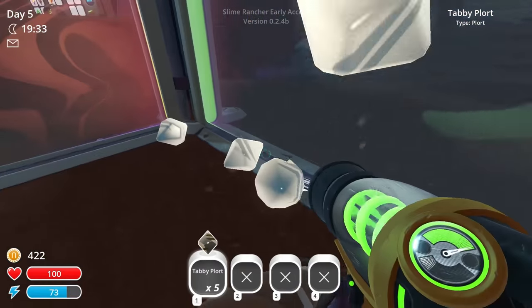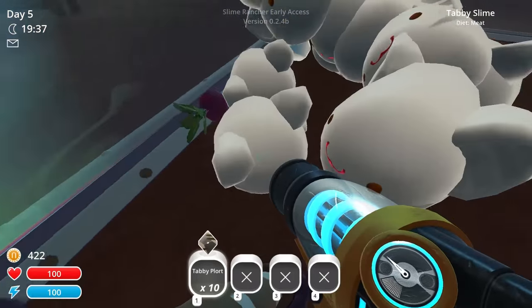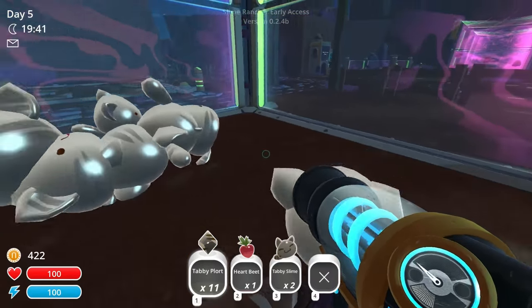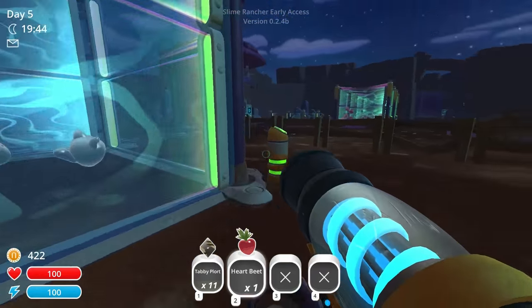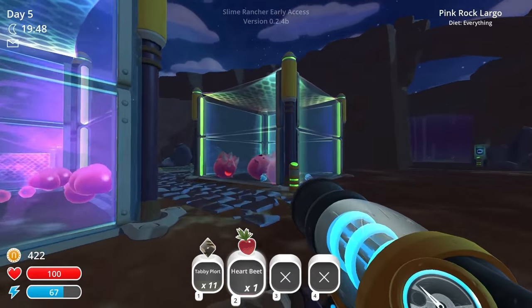Let's do this. Looks like someone was taking a nap. Heartbeat in here — oh, we don't. They don't eat that, I'll tell you that right now. These guys are carnivores. So let's go over here and put this heartbeat into these guys. See if anyone's hungry a little bit later.